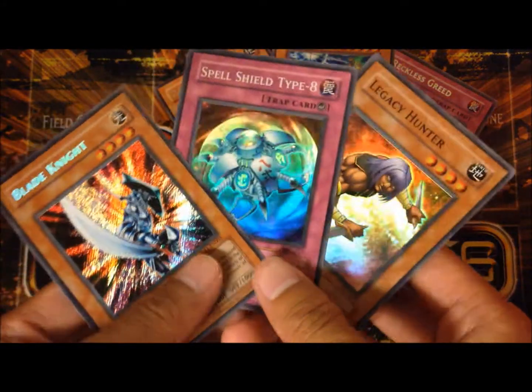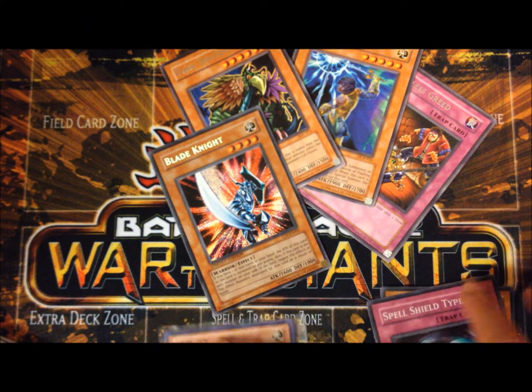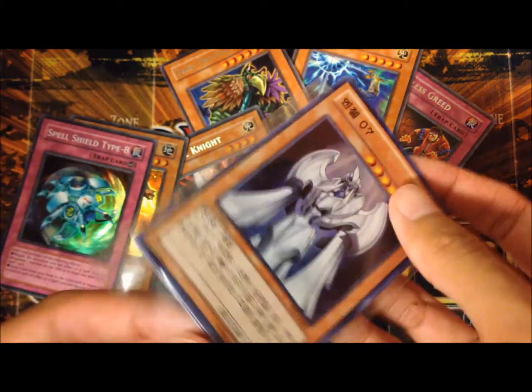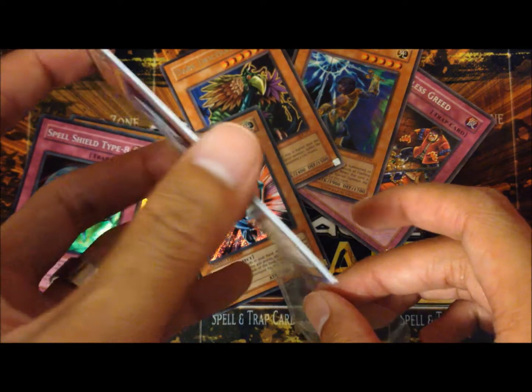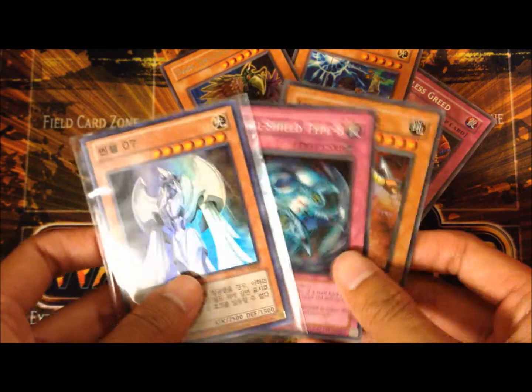And then the Blade Knight. This week I'll be giving out two prizes again. The first person will get the two foils I pulled — so yeah, that's one prize. The second prize is a playset of OCG Super Rare Angel 07. All you guys gotta do to join is comment, like, and comment down below what you think of the tin or anything like that.